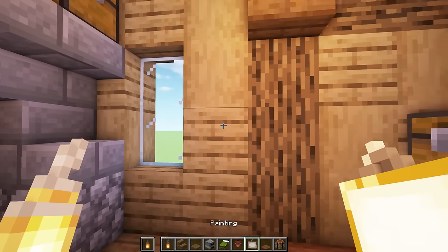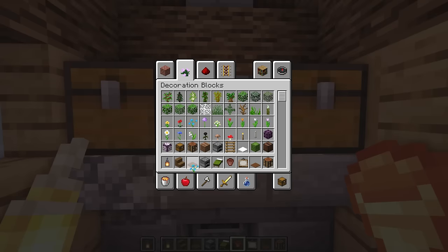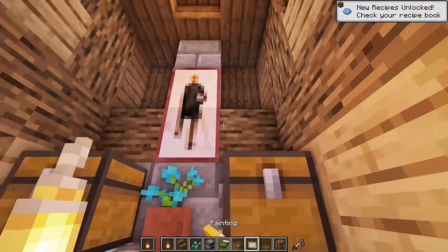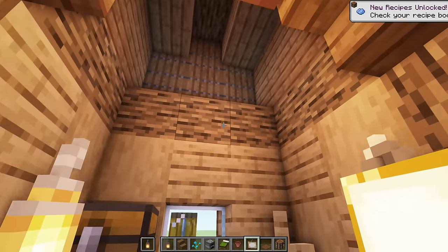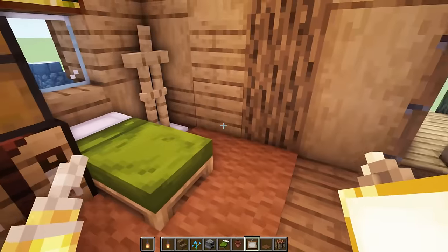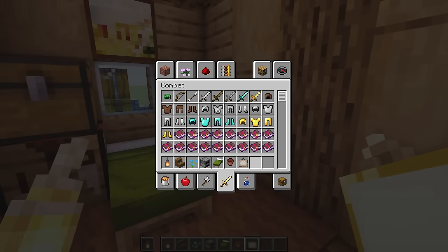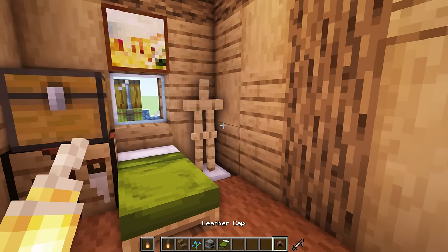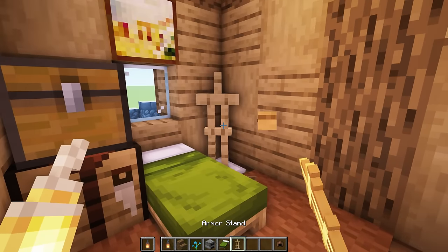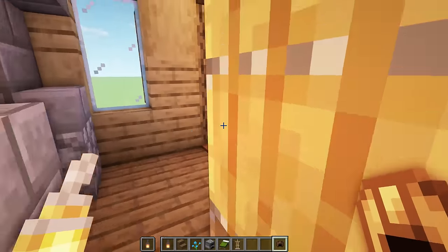Over here we can add a couple of paintings and a flower pot with a little flower. Adding maybe a big painting and a middle-sized one - perfect. Little things you can do to just dress it up. You can also put some clothes hanging and a little hat rack for the scarecrow's hat. It's a pretty simple interior but it does the trick.